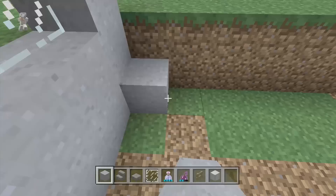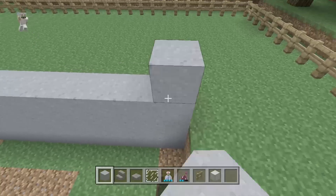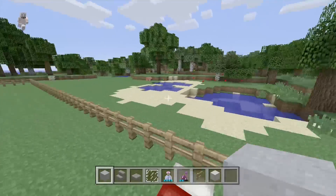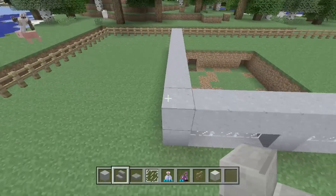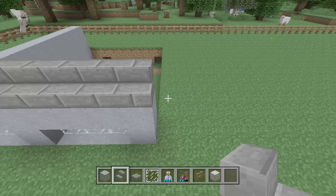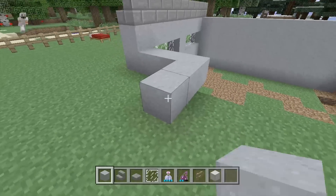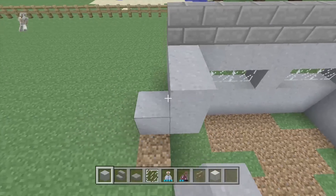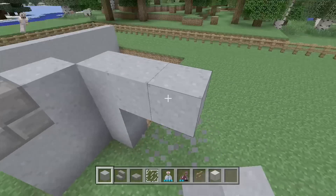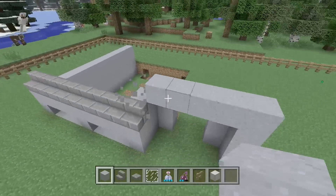Now let's make a wall going all the way back here. We'll probably extend the building out a little bit more — just for now I made it this wide. Then on top of this piece of clay right here, we're going to take out some stone brick stairs and lay them on top. This block is going to come out two, then come across like this. Our doorway is going to be right here — that's what our doorway is going to look like.